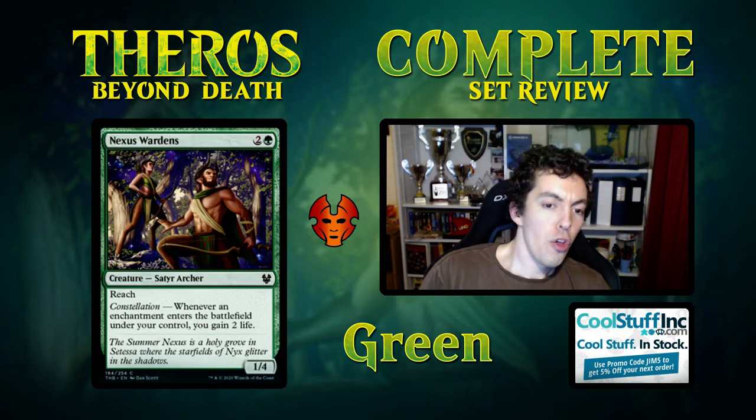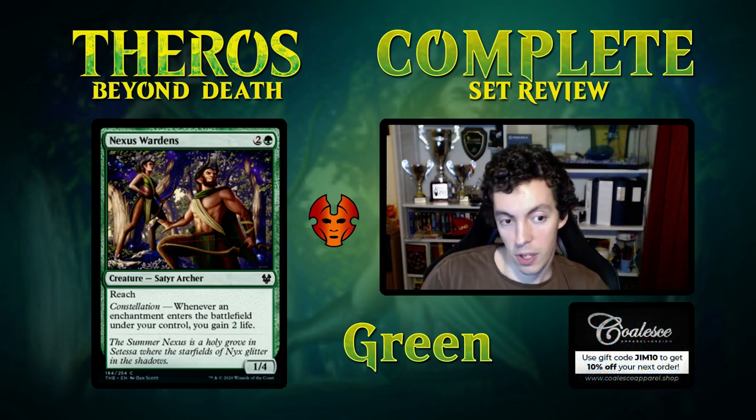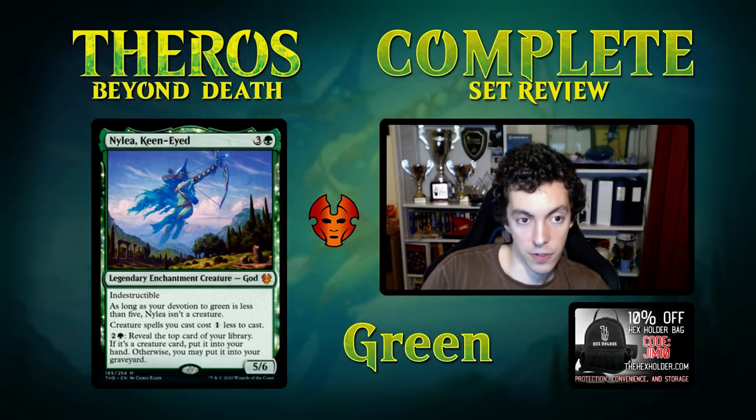Nexus Wardens — 3 mana 1/4 with reach, constellation: gain 2 life. It's a defensive Limited card. I could see it if your deck is desperate for lifegain against a flyer deck or an aggressive deck, but probably not. It's just a Limited filler defensive card.